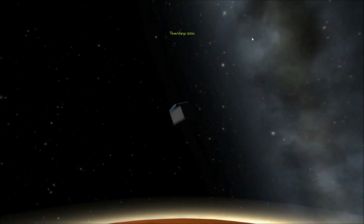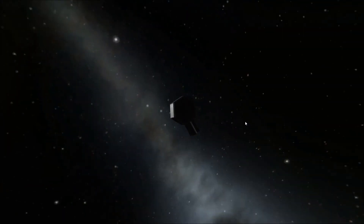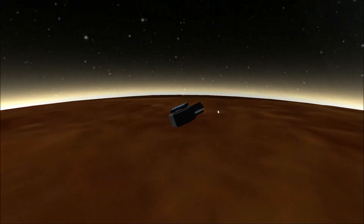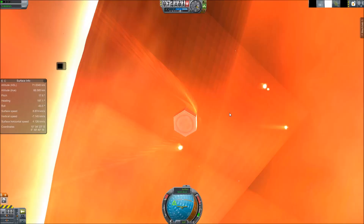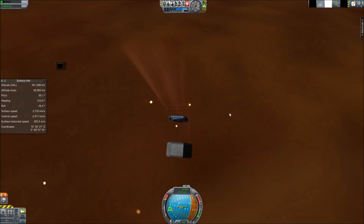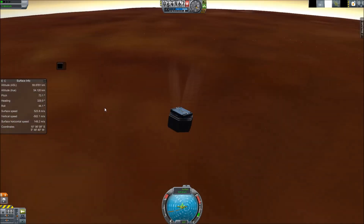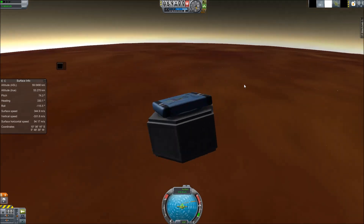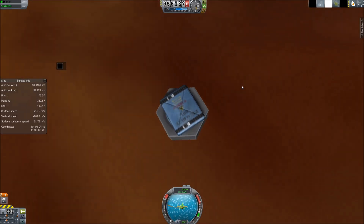There was an RTG attached, but I don't actually have Deadly Reentry installed. I do have FAR now, and it might as well have had Deadly Reentry, because we dropped about 10,000 meters per second in a second, pretty much. It ripped off the RTG, and I was afraid of it decimating the probe as well, but it didn't. The probe survived, and you would think it would be easy from now on, but this took me a lot of tries.